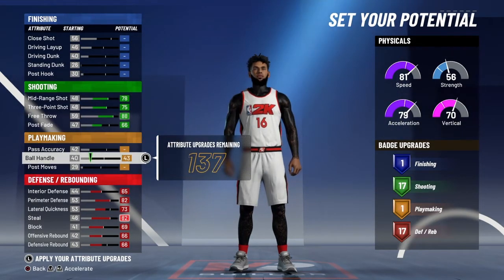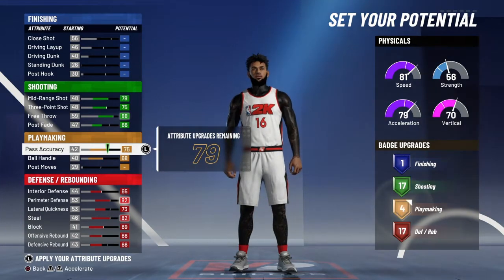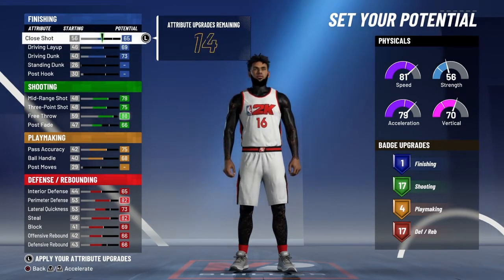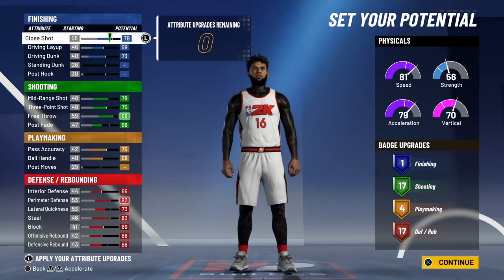You wanna have your lateral quickness at 73. You wanna have — I think — four playmaking badges, 17 shooting. And I don't think you get any finishing badges with this build. But it's a good build, you can shoot with it, you can do a lot of stuff with it.